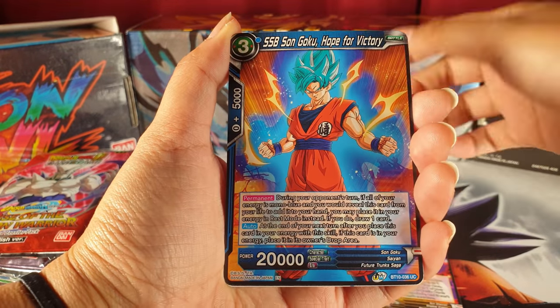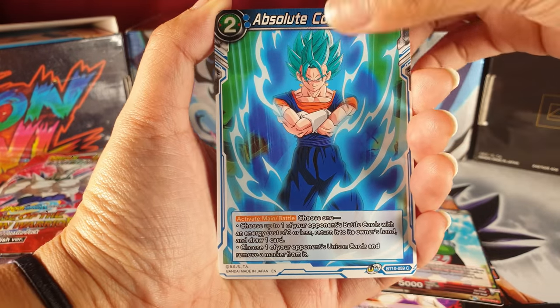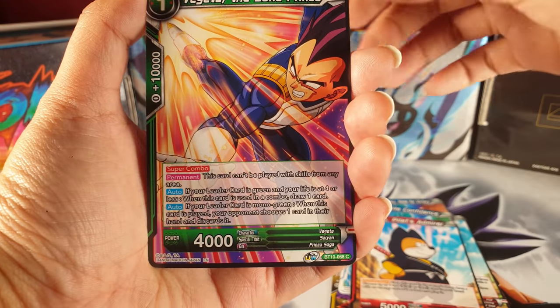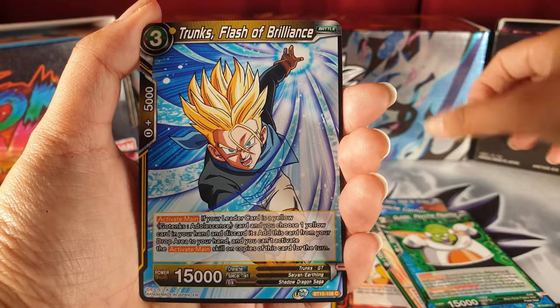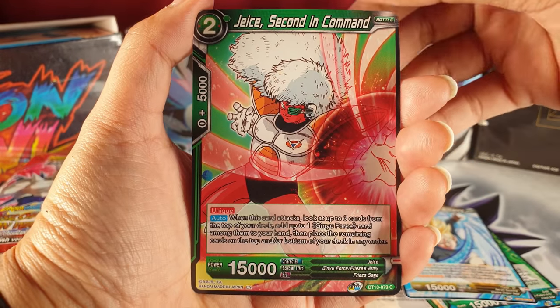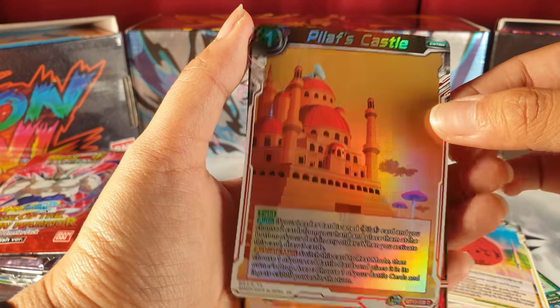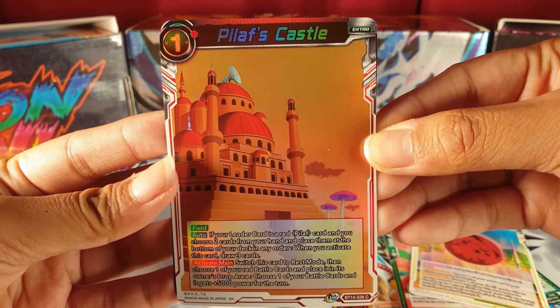Let's see what you get — maybe we get blessed with SS4 or Secret Rare Gogeta. There we go! We have P-Law. Look at that — Confidence Shoot. Throw some shoes — remember that one fan we met? He had like 20,000 of them in his binder. Trunks — let's see what we get. Two-star balls! And we got the P-Law castle — a reverse foil field card.